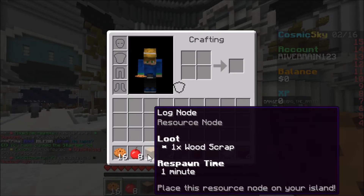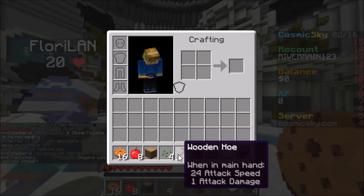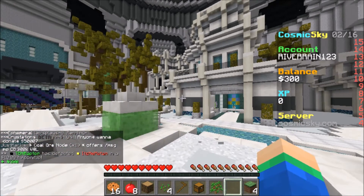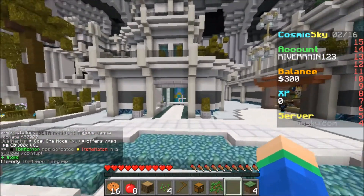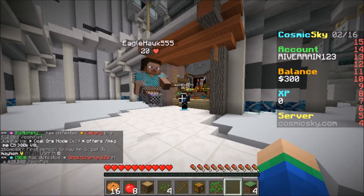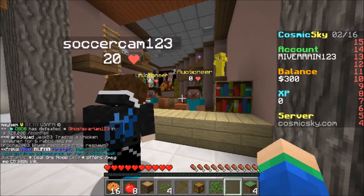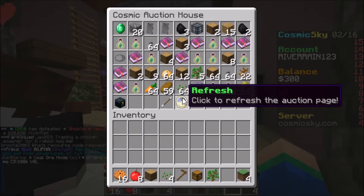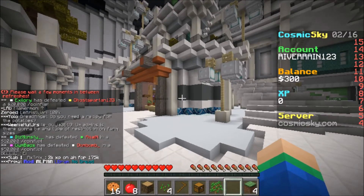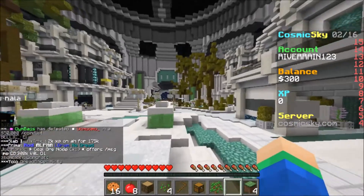For just the free starter kit, all you have to do is click this and you'll get all this stuff. We got food, a log node — which is actually $1,000 in the shop — we get it for free. We also got a hoe, a chest, $300, and even a grass block. I'm actually going to take the $300 right now. Also, almost forgot — there's a command called slash AH, or you can go to the one at spawn, and there are loads of people selling stuff there.